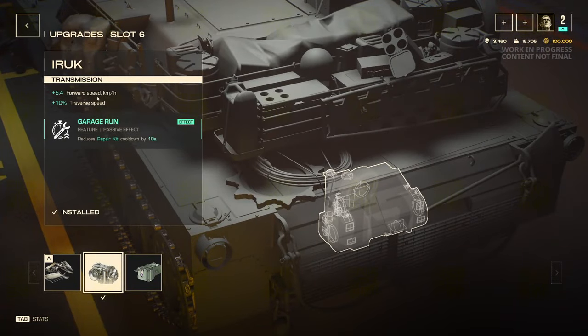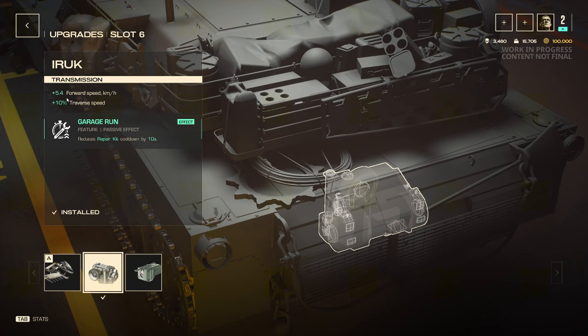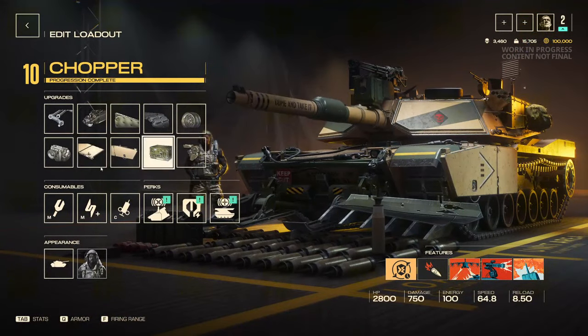In slot six, I do the transmission. A lot of people take the minesweeper because they want to ram, and this tank can do really good with ramming. But I prefer the transmission because it makes it where your repair kit cooldown is reduced by 10 seconds, which is really important for a crew skill I'll be showing — this pairs perfectly with it. You do go quicker by 5.4 kilometers and get a traverse speed of plus 10%, which is nice. You could also do air gunship damage if you want to focus more on that ability, but since I'm going for a tank/heal build, that's why I took this one.